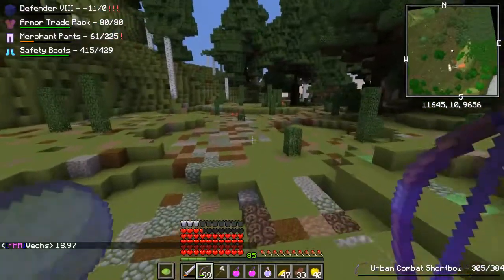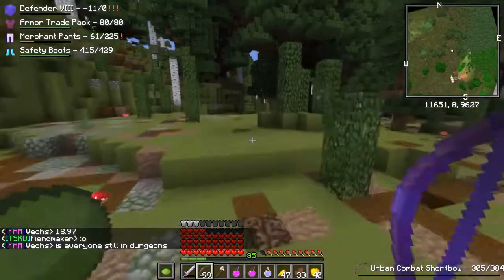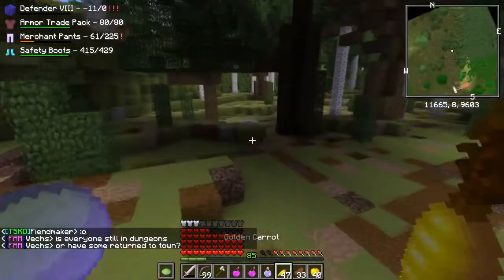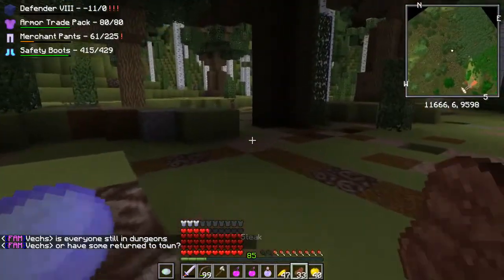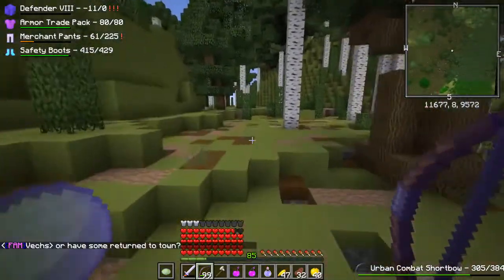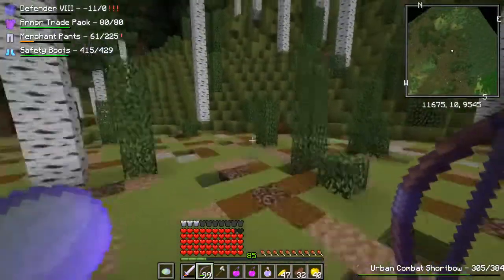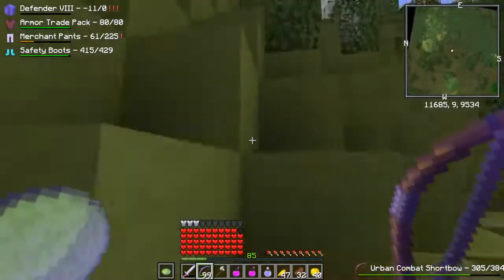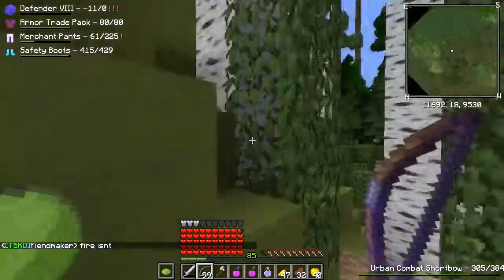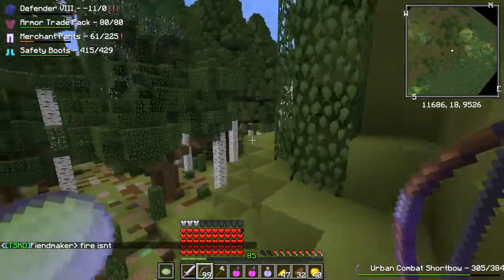Vex himself is actually on right now. I believe they're testing the new ascended classes - basically better versions of existing classes, like an ultimate form. Ever since the last update, two new classes have been added: Cleric and Knight. Cleric is one of my personal favorites. But yeah, they're doing their thing - meanwhile I'm just going to be talking about this area.